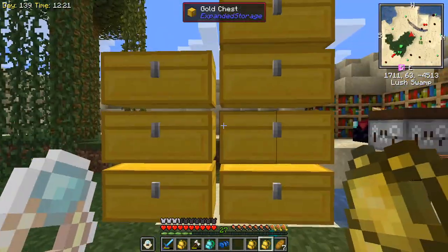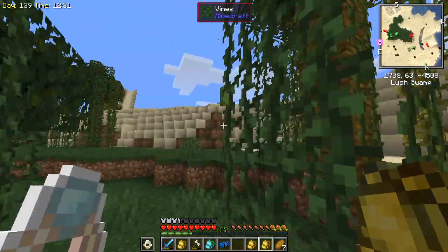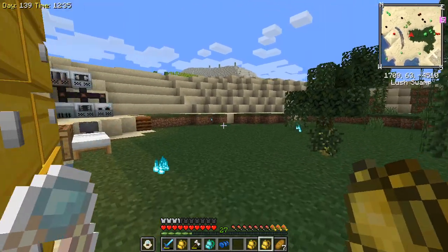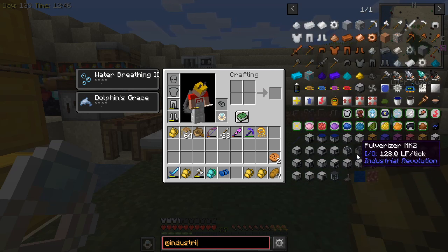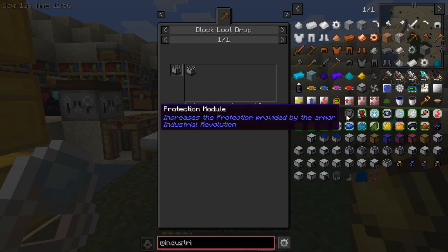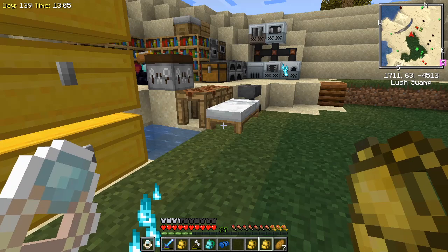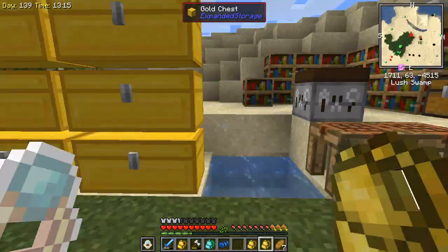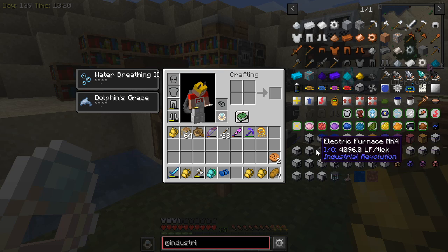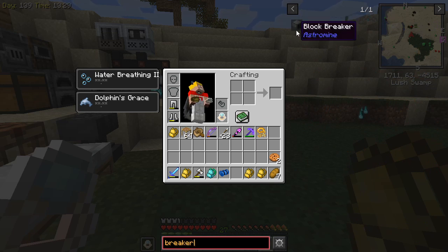The next thing I want to do today is get going on some kind of cobblestone generator slash sand generator so that I can make a bunch of sandstone to work on our pyramid. We've got this mod called Industrial Revolution, and in the Industrial Revolution mod there are pulverizers. We'll have to make the Mark 1 for now. There are machine upgrades — Mark 2 machine upgrade is just copper and a circuit. We might be able to do tier two, but I want to get the tier one machine up and running to start with. We also need to make a breaker, which is from Astromine, and that needs a lot of stuff — basic circuits, iron plates, advanced machine chassis, basic machine chassis, primitive machine chassis.